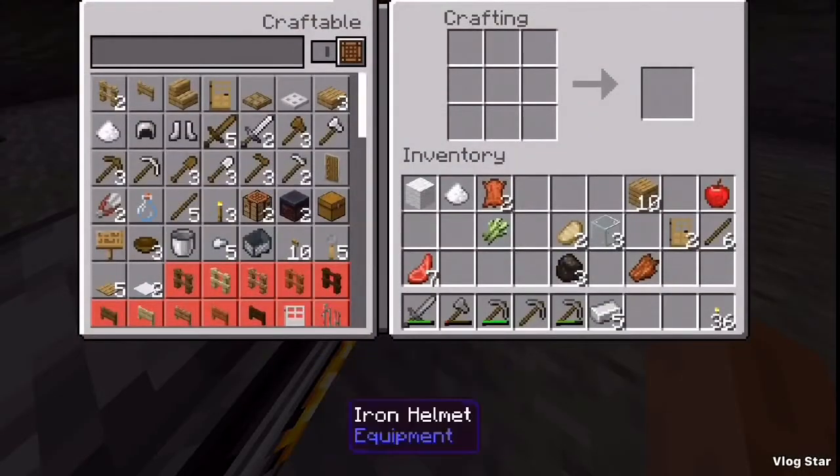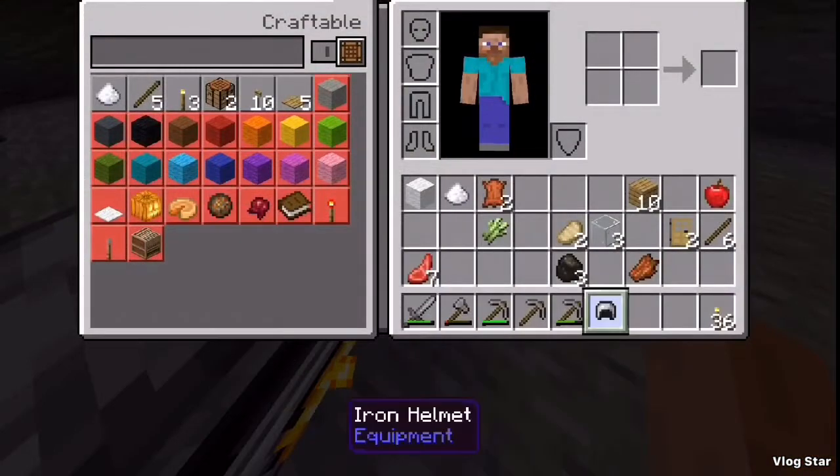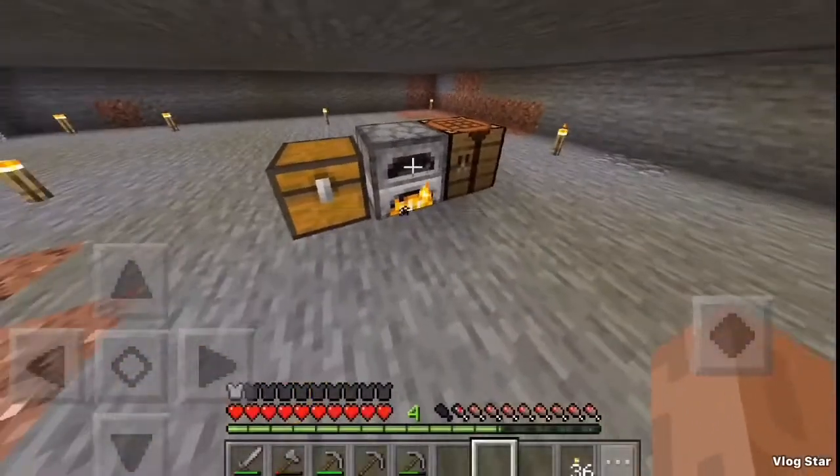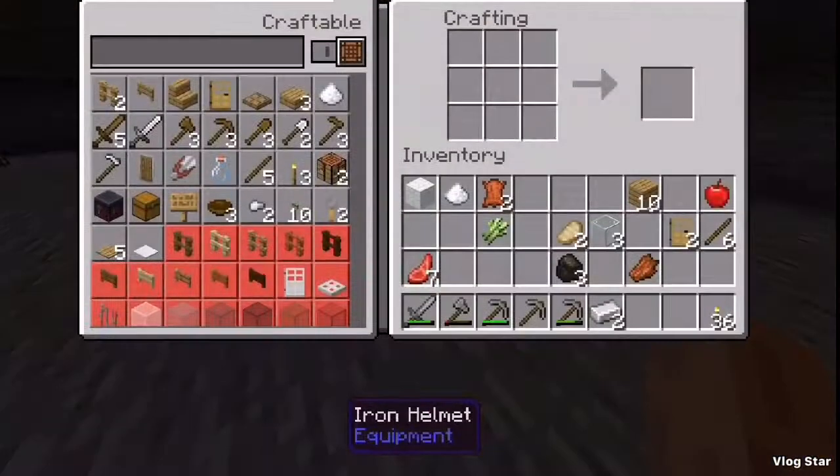We've got five iron smelted here. We're going to make a helmet and I'm going to put that on. I'm going to wait until the second bit's done and make myself a sword. So I have the iron sword that does six damage — six extra damage. And I'm going to craft it now.